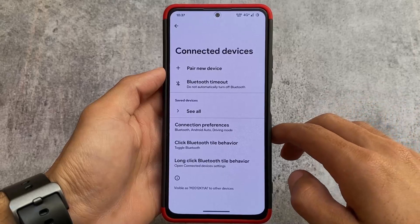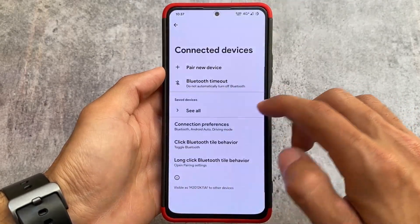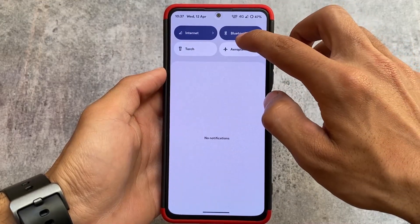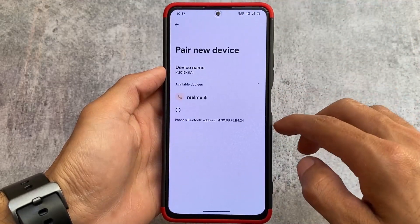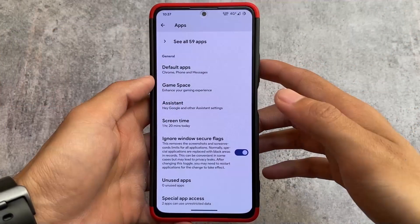Similarly, if you long-click the Bluetooth tile, you can choose to open the pairing settings or do something else. Everything is customizable, so that's really different and interesting — you will definitely love this.